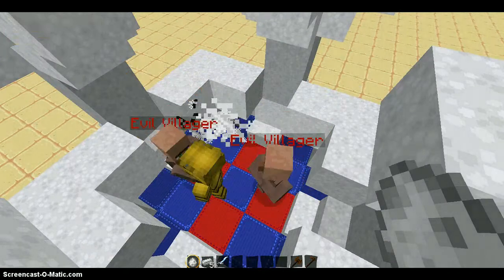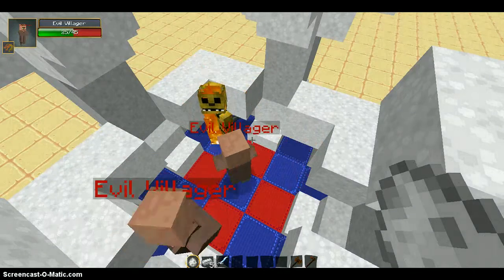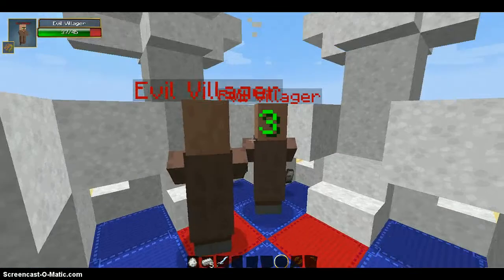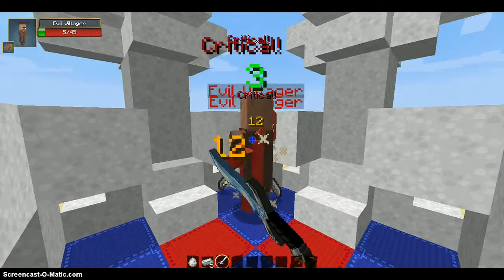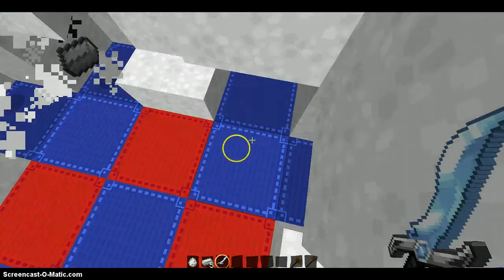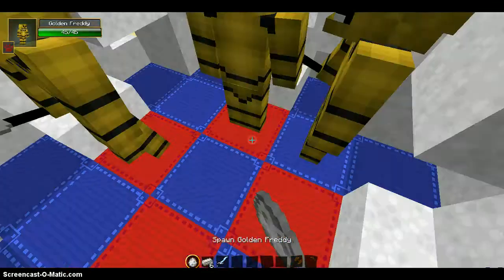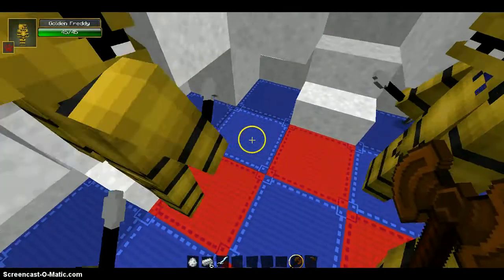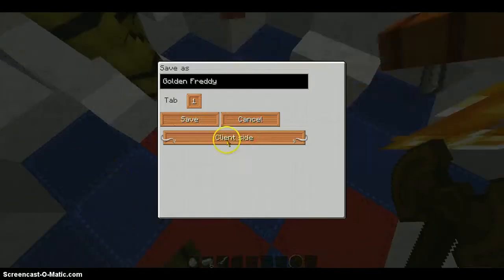Evil villager wins the third match! Let me just quick-kill them. All right, the next round is four Golden Freddys versus two evil villagers.